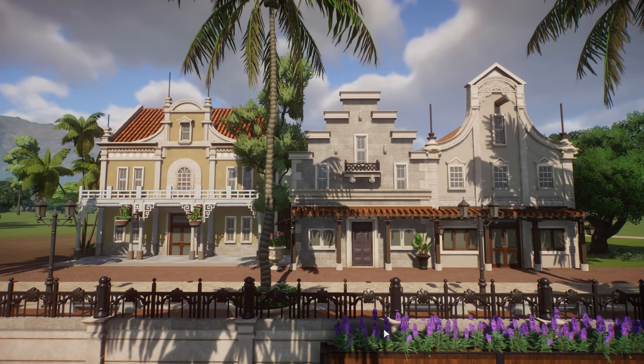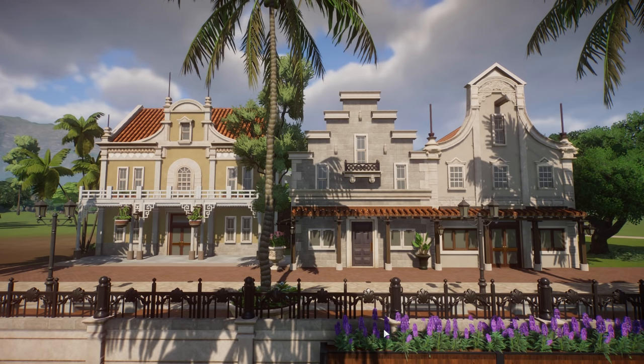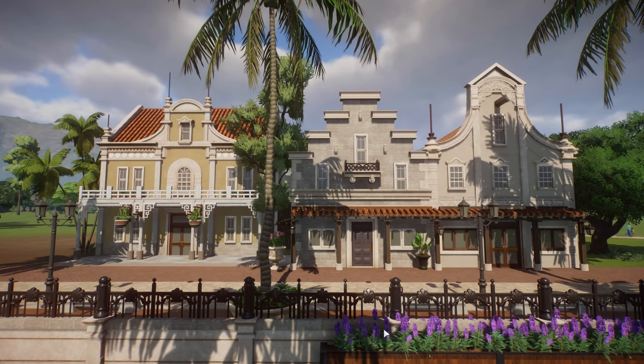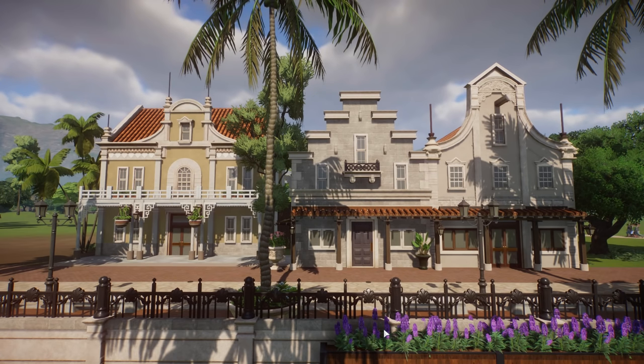Obviously colonialism has left a bad taste in many people's mouths, but I think there are a few things where it sort of led to cultural enrichment, and architecture is definitely something where — hate it or love it — it created new styles and things that are still appreciated. The old town of Jakarta has a lot of heritage buildings, these old Dutch colonial buildings, and just recently I discovered that the central canal running through the area was renovated and looks very nice and well maintained. It's becoming more of a tourist hotspot now too.